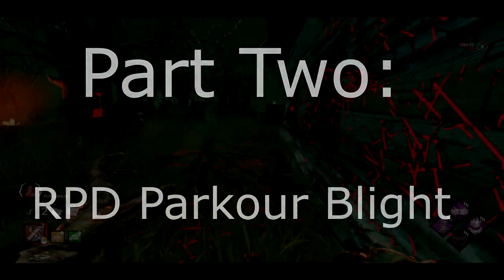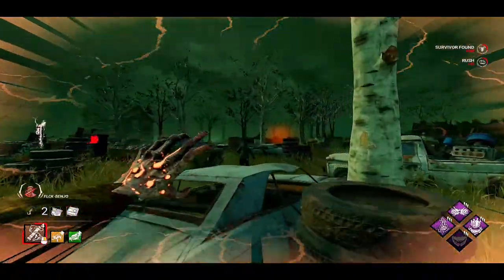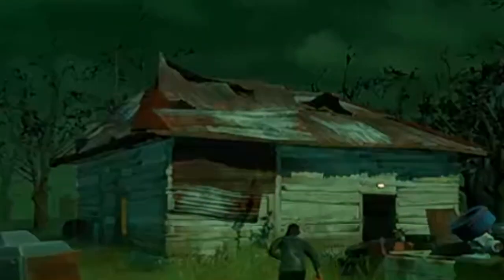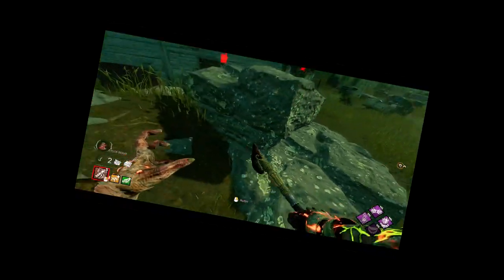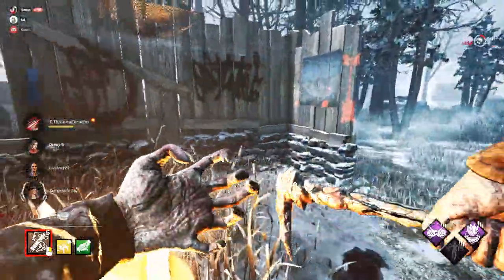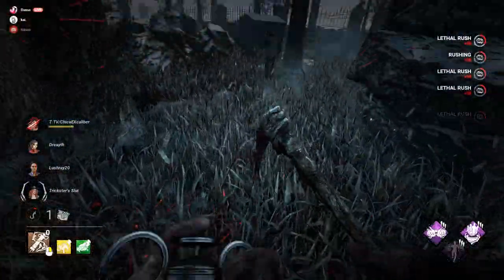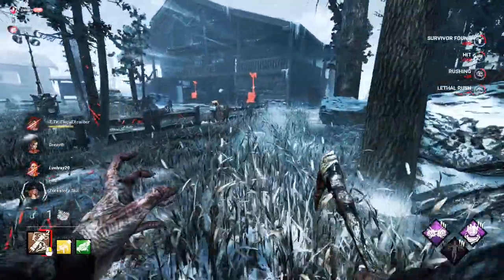So I know we just talked about a super specific example only possible in a handful of situations on a handful of maps — but what if I told you this next example only works in one spot on one map, but works almost every single time? Anyways, yes — the RPD Parkour Blight. One of the newer things on our list, discovered by a friend of mine named Code. Not to roast him — I love you Code — but I feel like I've gotten this to work more times than he has, and since he stopped going for it I feel okay sharing his discovery.